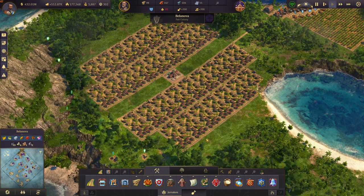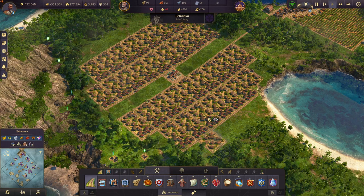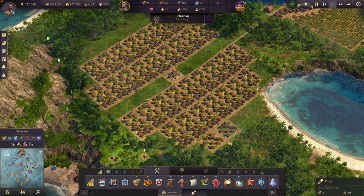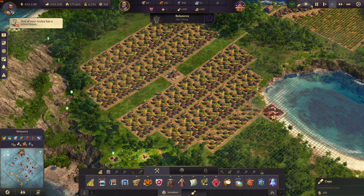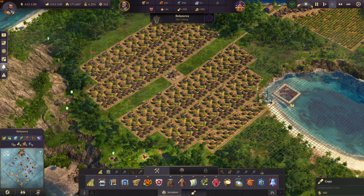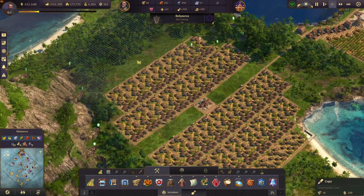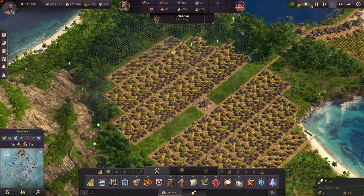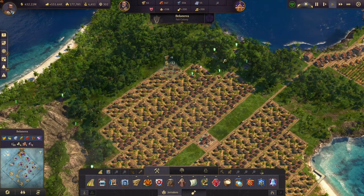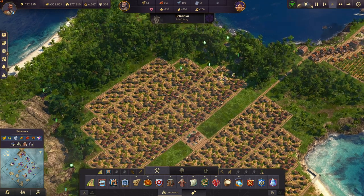Now we place one more row but only with two by two blocks, also leaving the outer one clear. And now I can just copy it there five times. Here I don't have enough space so it's not a full block but it works too. And now we can just again copy that whole thing and place it on the other side. Now we have almost all of the houses placed.